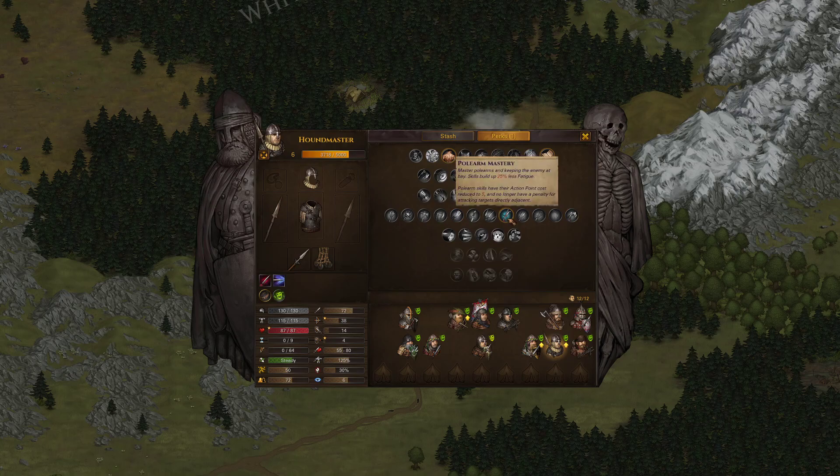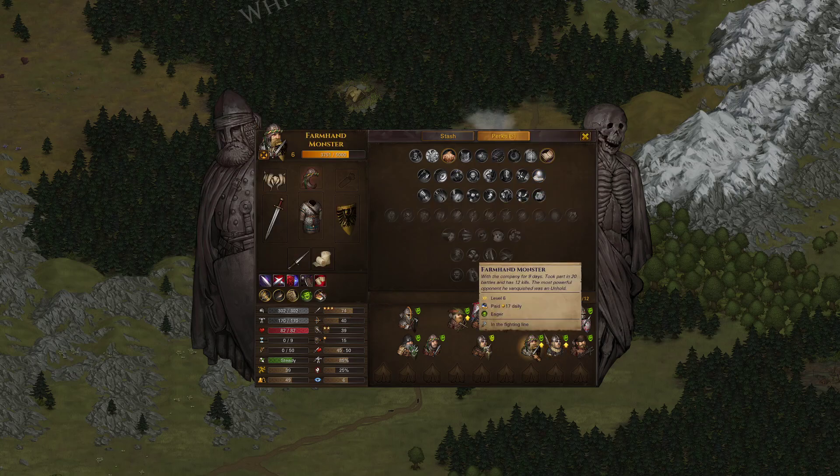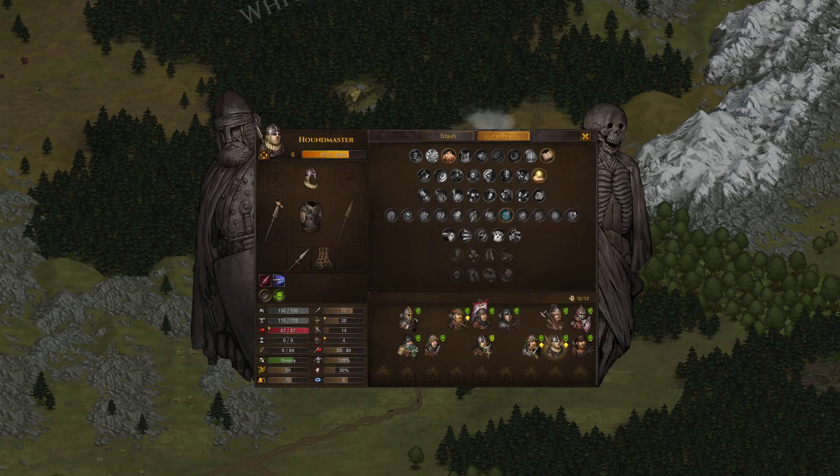This Houndmaster, I took Polearm Mastery on him. He's actually kind of working out for us — his stats are reasonably good, keeping in mind he has Gifted. So he'd be like 69, whereas his farmhand with 3 stars is at 74 right now. They're both the same level. Now of course this gap is just going to widen, unless you roll very well on melee skill — if you keep getting plus 3's, that's pretty good.